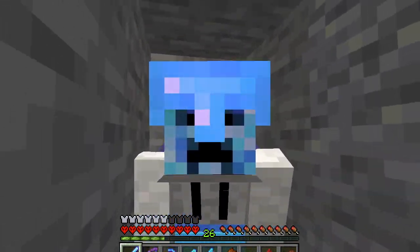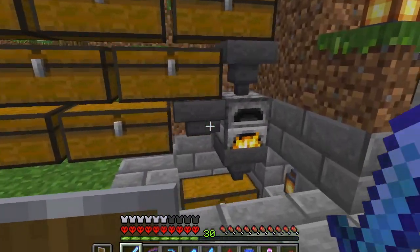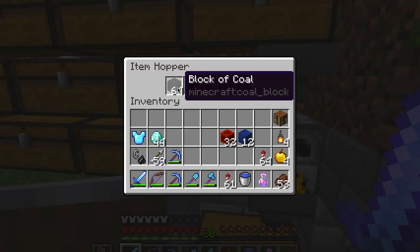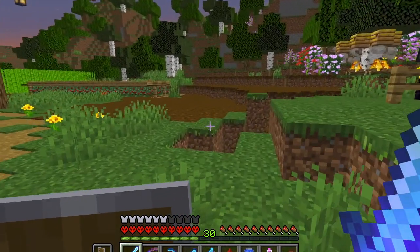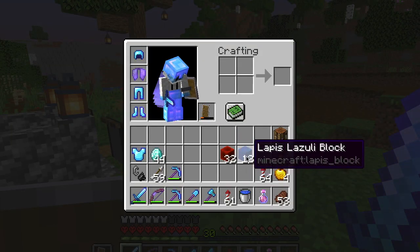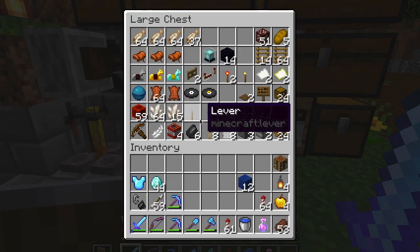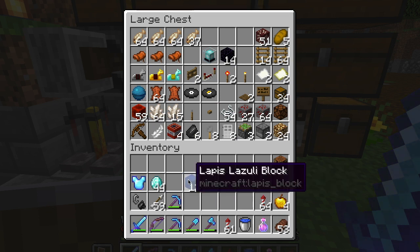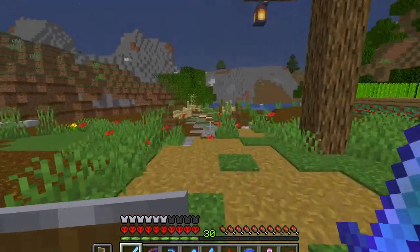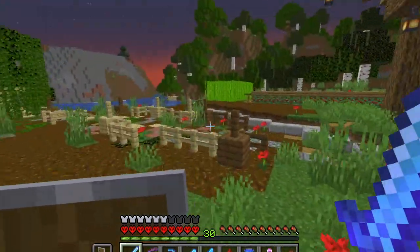I did manage to get nearly a shulker box full of cobblestone. While I was down there I got about 40 bits of iron ore, made a stack of coal blocks plus a few extra, and got half a stack of redstone blocks and blocks of lapis. Mining with Fortune 3, I grabbed 44 diamonds — so things are looking good.